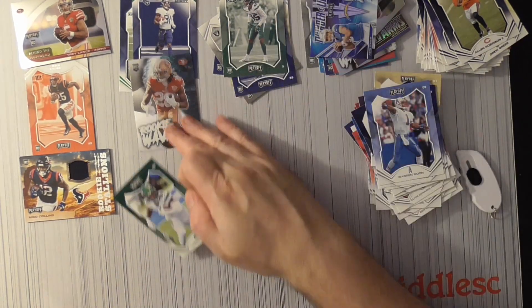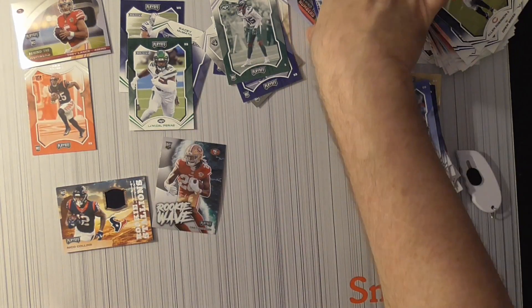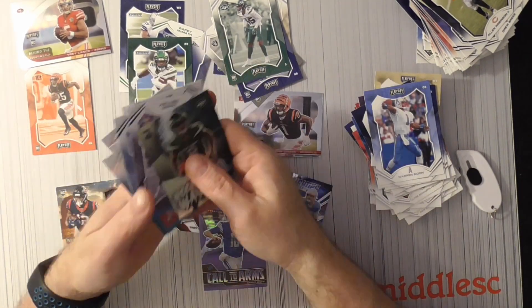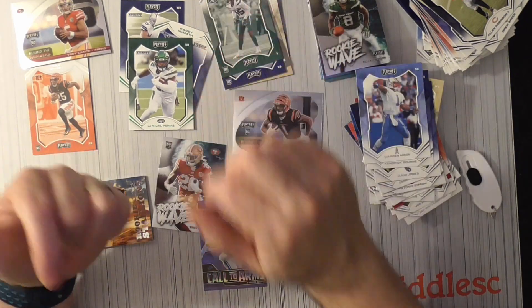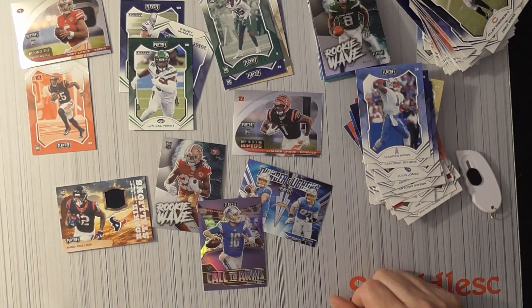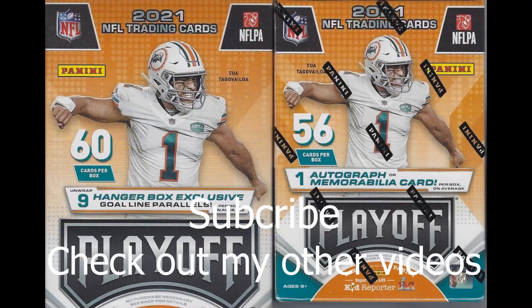And the green gold line — Green. That is it. I do like the chrome inserts; hits are not that great, but the chrome inserts are pretty nice. Wish it had more parallel chrome. Base set — eh. Rookie cards — okay. Probably won't buy too much more playoff, but at least I did get the one Chase, so I'm pretty happy with that. That is it for this 2021 Playoff guys. We'll catch you next Sunday for some more football breaks. Thanks for watching, bye!